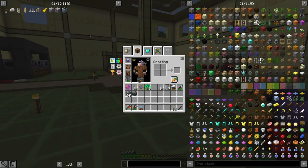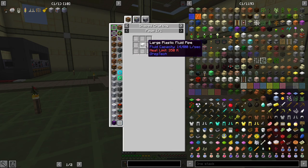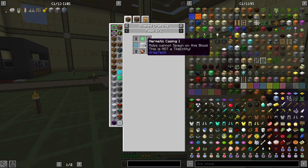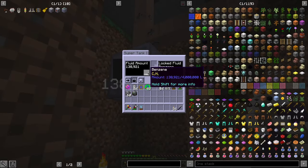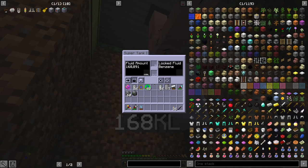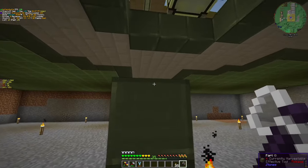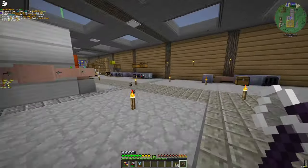By the way, making a super tank is super easy. You just need plastic — polyethylene. After that it's simple: thin iron, aluminium, low voltage circuit, medium voltage pump, and some steel. That's it. And it holds 4 million liters — so a 4000-bucket tank. It's around 2.2 times larger than this, and it's a single block. I love GregTech, I really love GregTech.